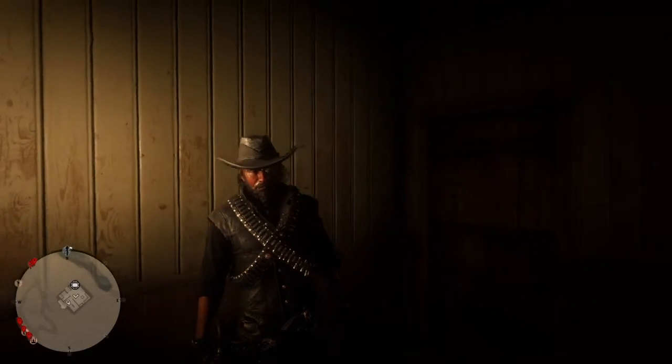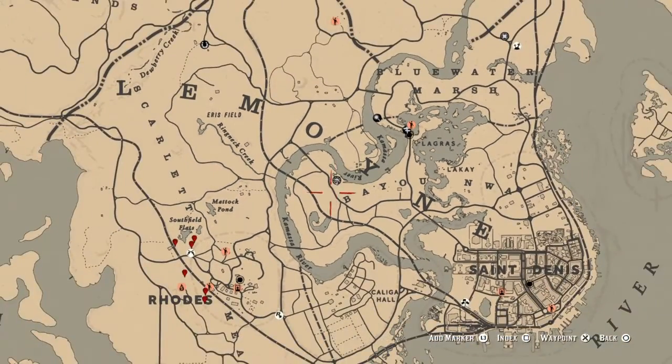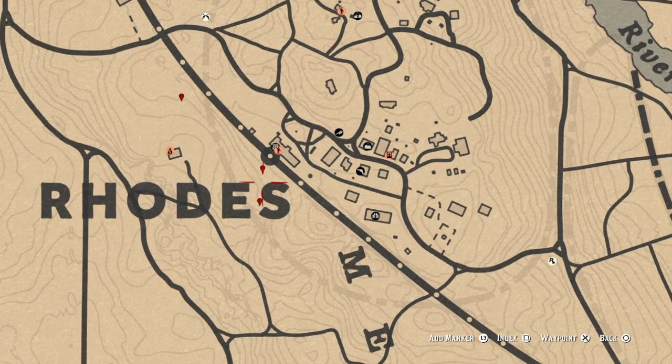That's your dailies. Now let's go to the map and I'll show you my tips, tricks, and locations. If you look right here behind the Rhodes post office, I've got three markers for you and these are dead-on markers.